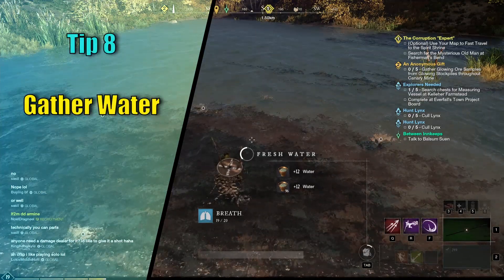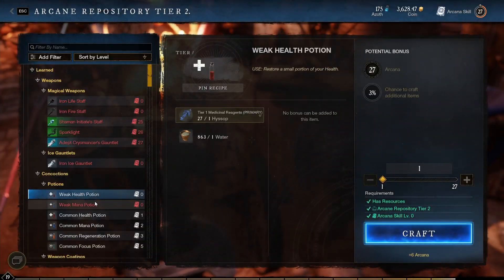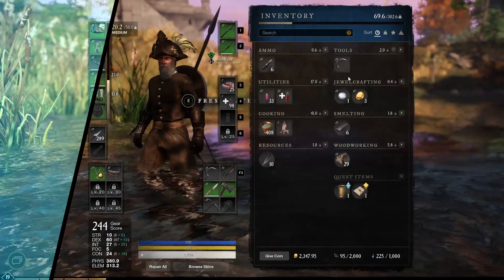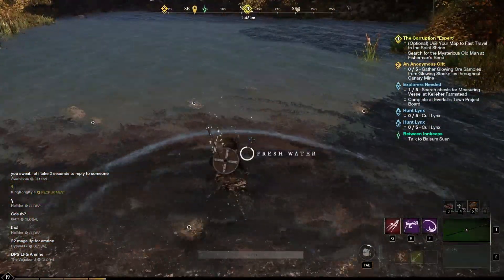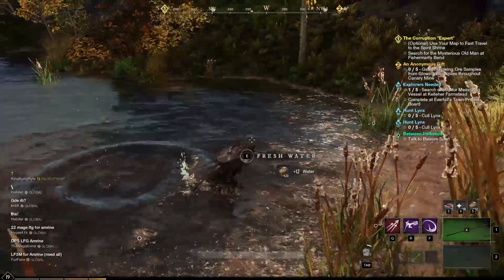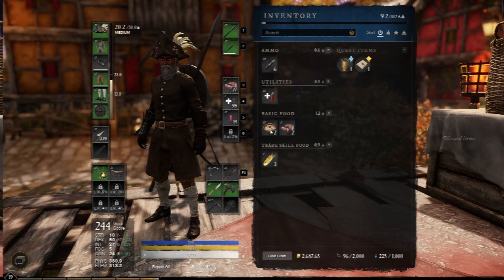Tip number 8: You can get water by just standing in a river or lake — just press the E button. Make sure to do this once in a while because you need quite a lot for cooking and arcane crafting. Tip number 9: All this water will weigh quite a lot, but you can store it in one of your quick slots, which will make it weightless. You can stack up to 1000 water buckets in a slot. This is also true for other items stored there, like potions and food.